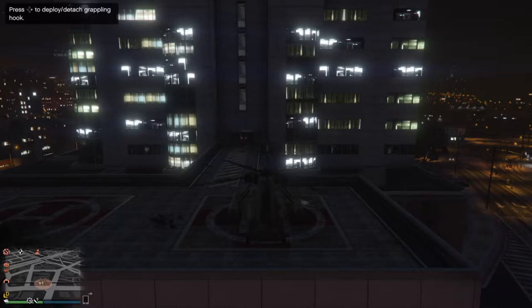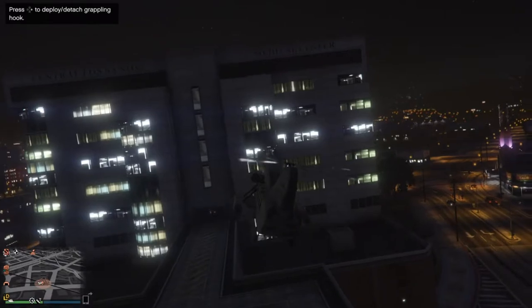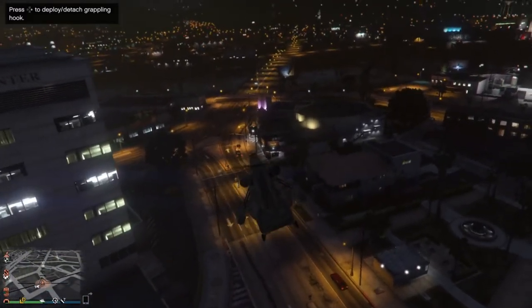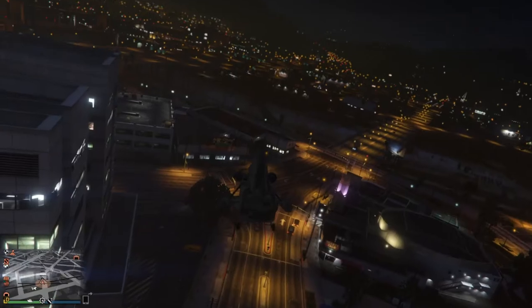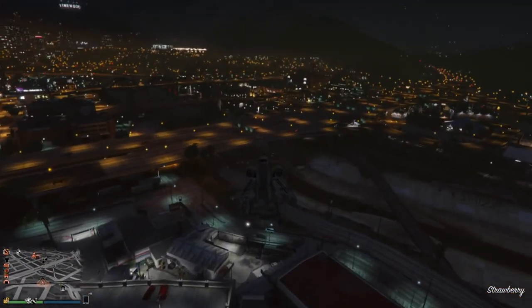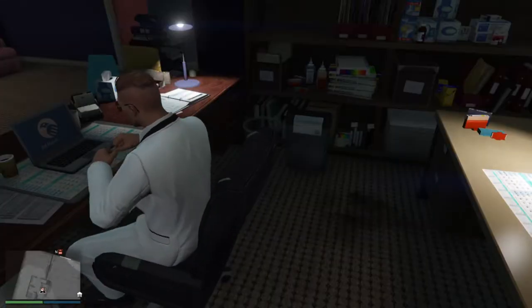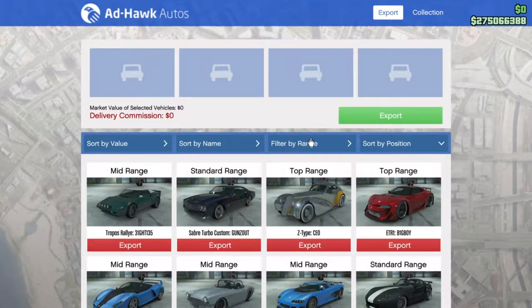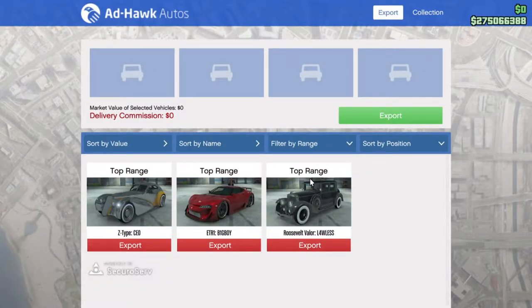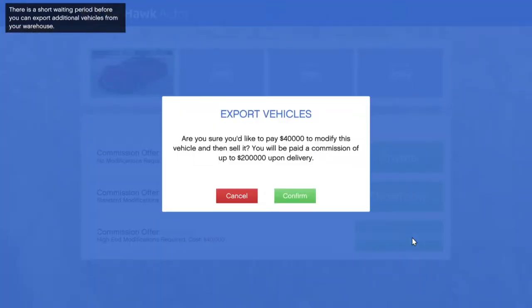Once you've done that, call up Pegasus and call in a Cargo Bob if you own one. Again, if you don't own a Cargo Bob that is fine — I will show you the method without it later in the video. Go and pick it up, fly over to your vehicle warehouse, and then we're going to sell the first top-range car. You're going to want to sell your car first because there is a 20-minute cooldown every single time you sell a vehicle.